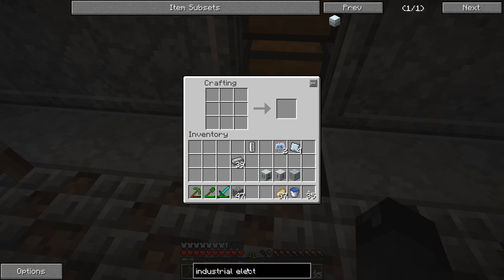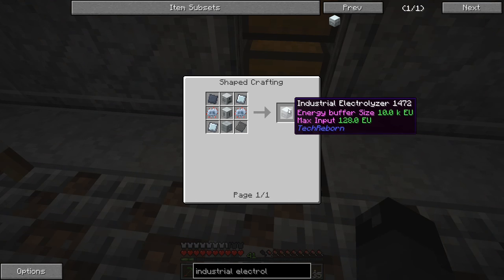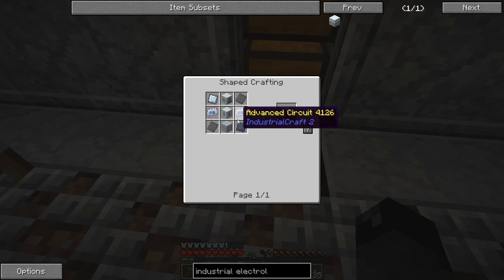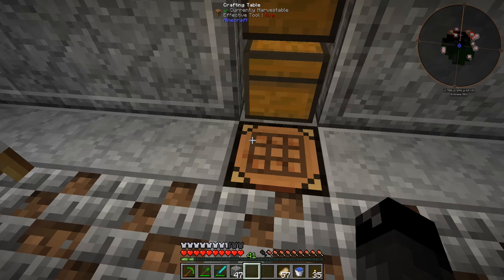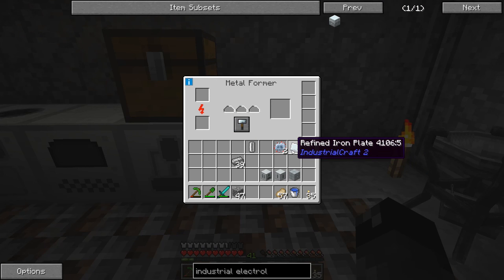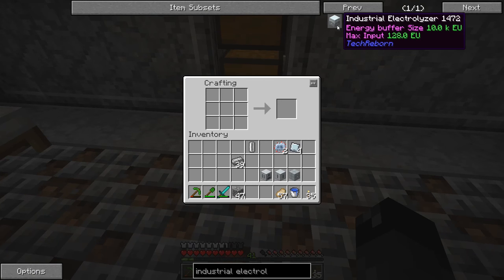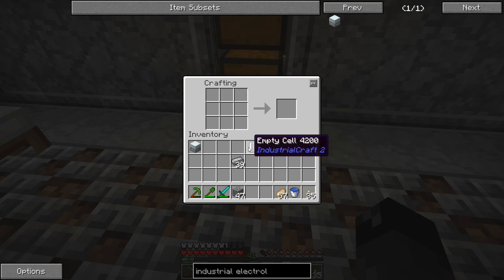This is a Tech Reborn machine. We also need two advanced circuits and then four steel plates - or refined iron plates. When you put steel into the metal former on the rolling setting, you get the refined iron plates, but that is just like a steel plate, it's the same thing. So we got this done - let's go ahead and do this one. There's the industrial electrolyzer. We've got a little bit of stuff left over but we got that part done.